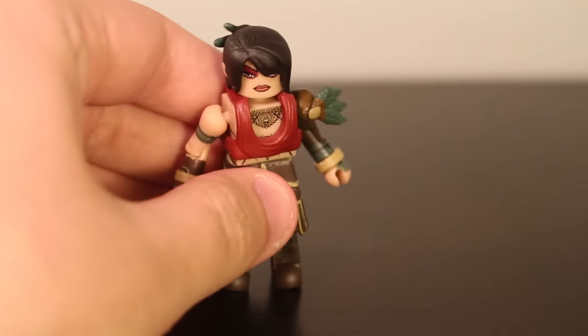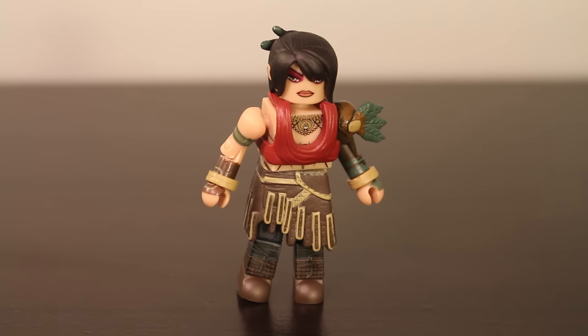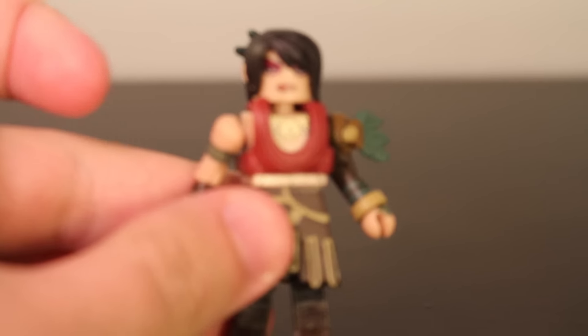Next up we have Morrigan the witch. What's nice about Morrigan is that her design stayed relatively the same between Dragon Age 1 and Inquisition, which is good. Morrigan is probably my favorite figure of the set — I feel like she has the most dynamic design, and the figure is really good.